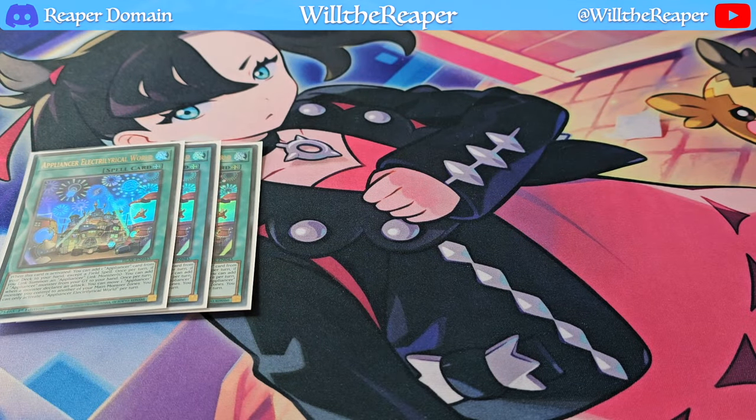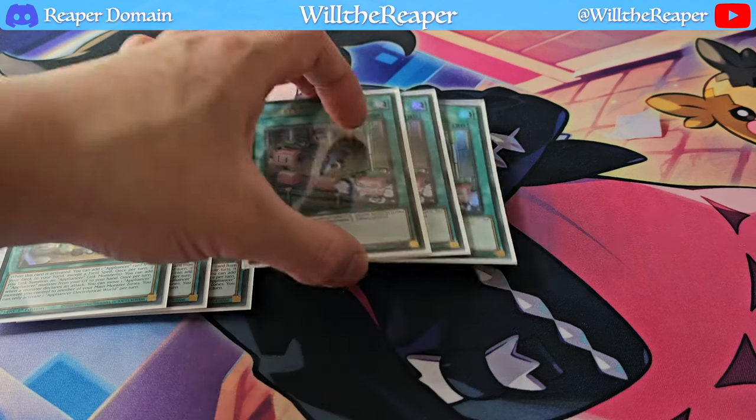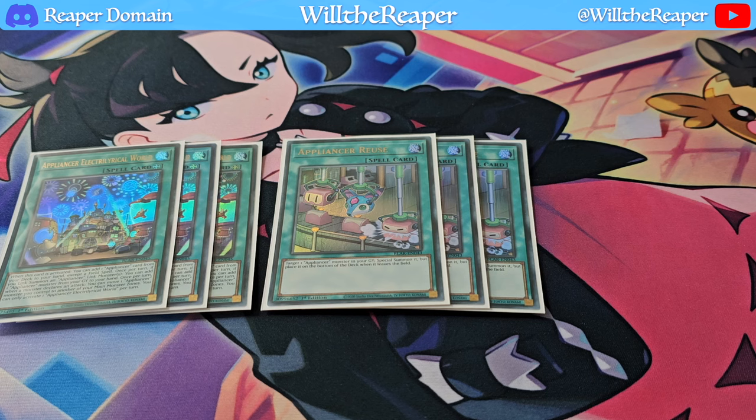For spells, we're playing three copies of Appliance Electrical World. This card starts you off — once activated, you can add any Appliances card from your deck except the field spell, including spells too. When you use your monsters as link material, you can also bring one back from the graveyard to your hand. It's an absolutely amazing field spell. We're also playing Appliance of Reuse, essentially a Monster Reborn, though the card gets sent to the bottom of the deck — that's fine since the Socket Roll focus keeps you summoning anyway.